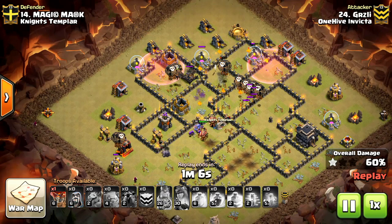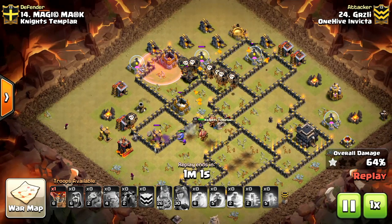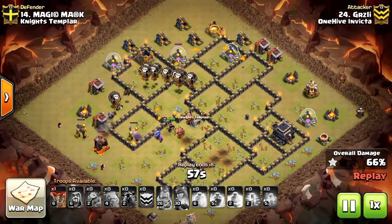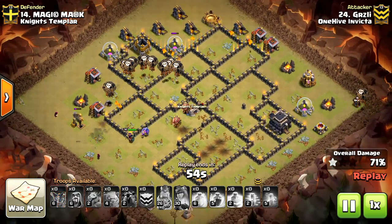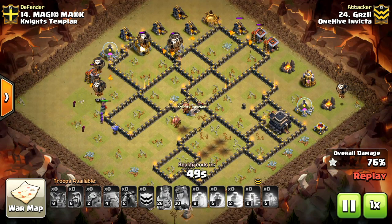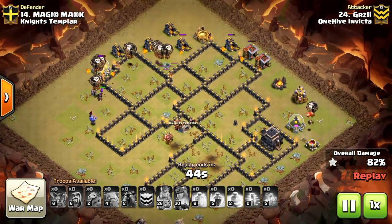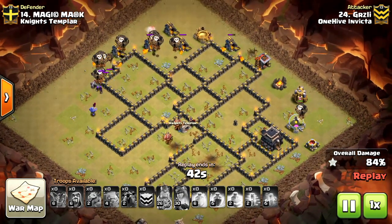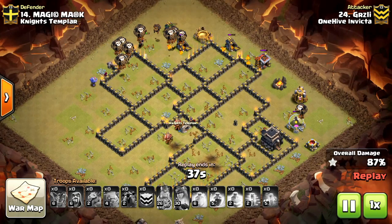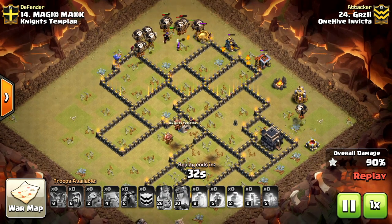We get a hound pop, filtering in these loons surgically around the base. We take out that last Inferno Tower, then wrap around back to the last mortar. The queen is still up — she had popped her ability earlier. He saved one loon for the back end for cleanup. With lots of pups left and a couple wizards, they make quick work of the base. It was just a solid, solid hit on Grizzly's part — and honestly I wouldn't expect anything less. Good job, man.